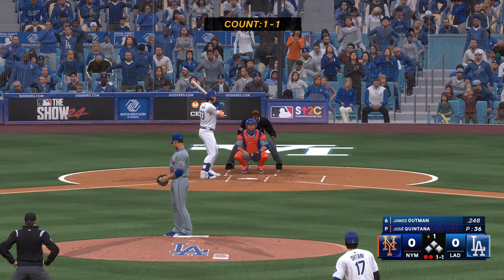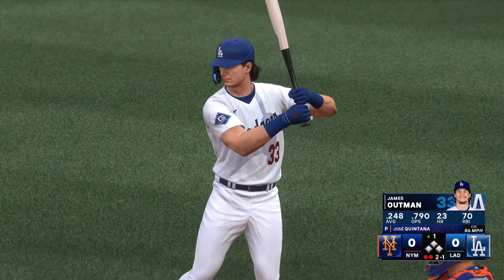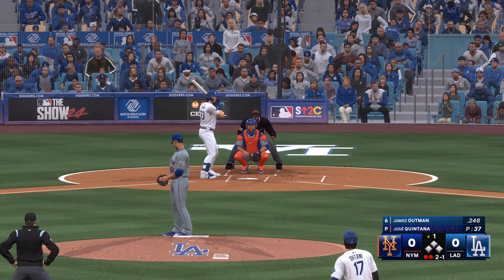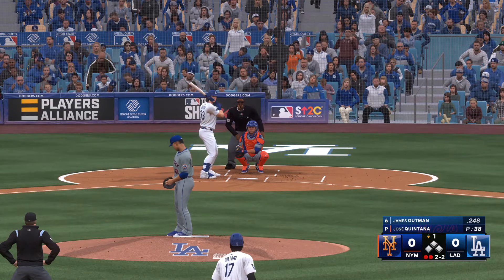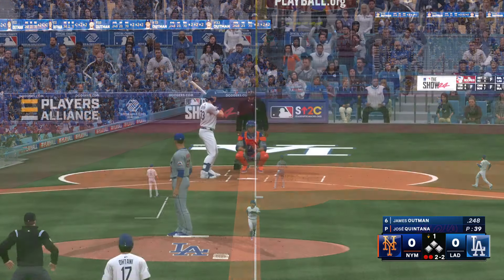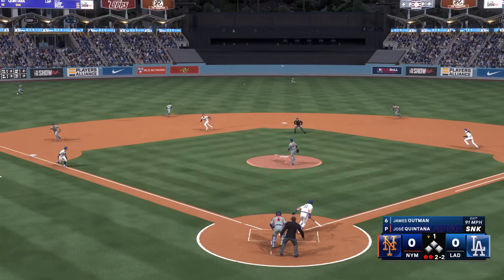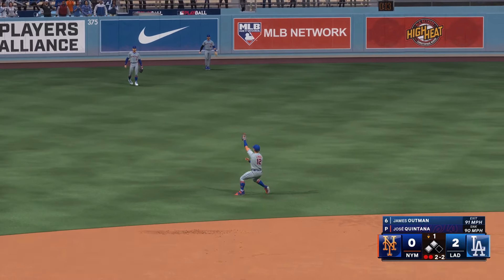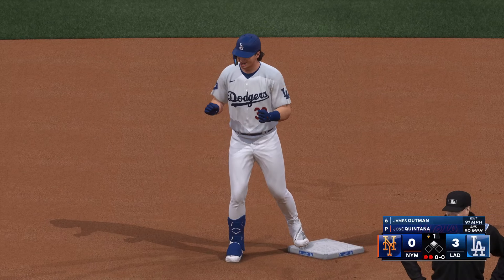James Outman steps to the plate for the Dodgers. Two outs. That one down the line — and that's just foul. Two-two now. Hard hit — base hit! One run in, another comes in to score, around third, the relay to the plate — he's hit, and they clear the bases. Three-nothing. Well, that breaks things open in a big way.